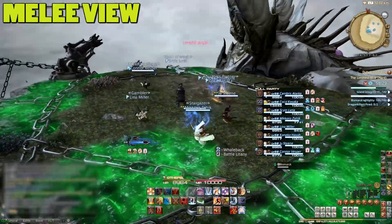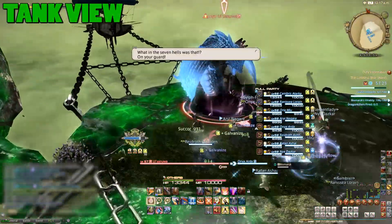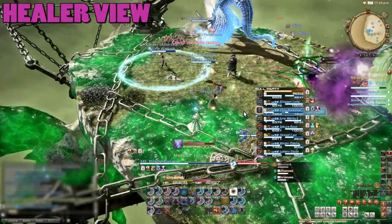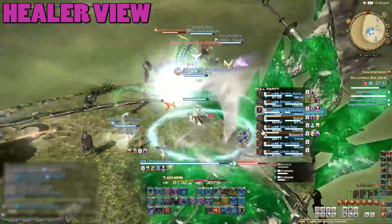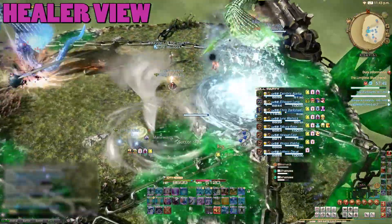With the chitin destroyed we enter phase two. Two large serpent adds will spawn — tanks should take one each and split them up because they take very little damage when close together. During this time a number of tornadoes will also start moving around the platform in addition to the water bombs. These will knock you up in the air and can do so multiple times, so just try to keep away from them.